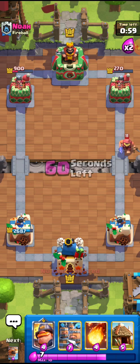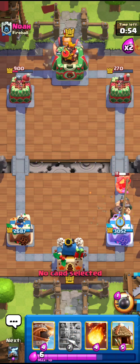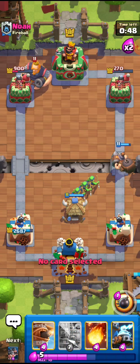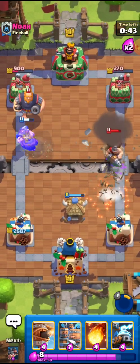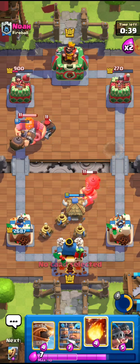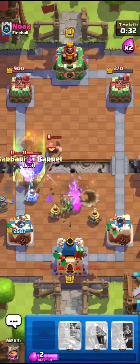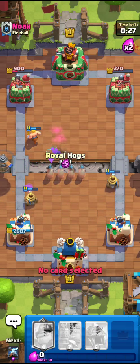I'll go for the Mighty Miner right here taking down, and also go for the Hut on the other side because the Hut is going to help me a lot. I'll go for the best mobility for the Mighty Miner because this guy is likely going to respond. Immunity is going to do that — a little bit more damage and that's what I needed. I'll go for the fireball at this point, and also fireball plus the Barb Barrel because this is going to help me a lot.